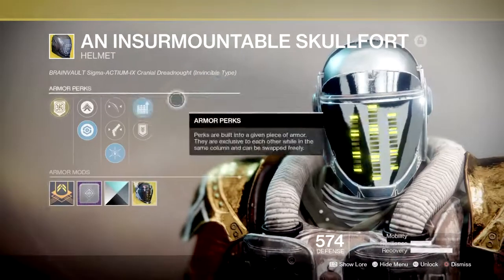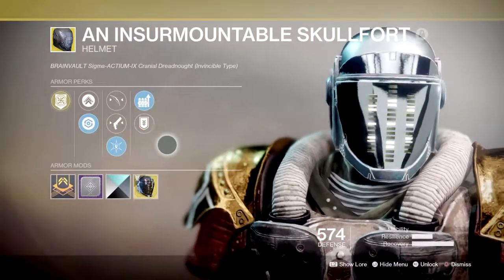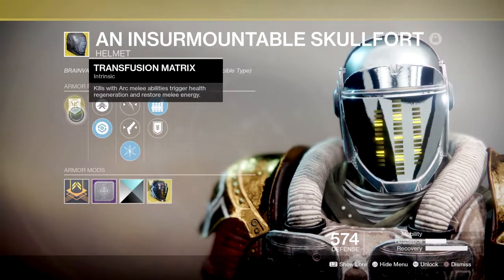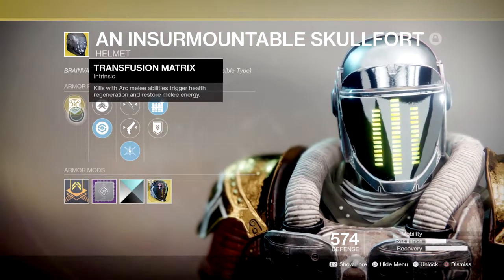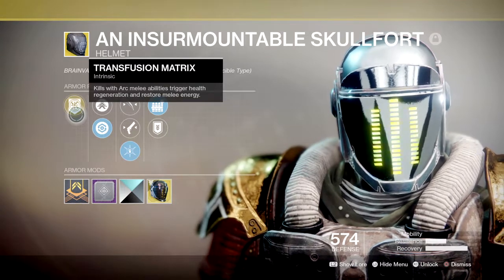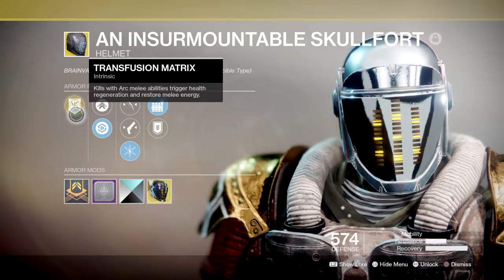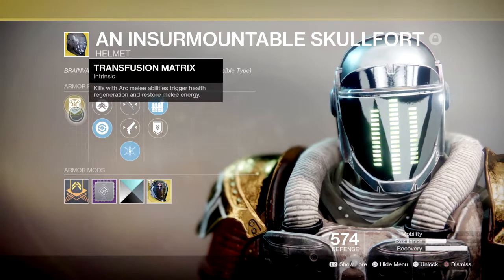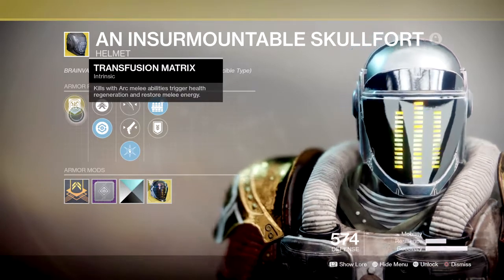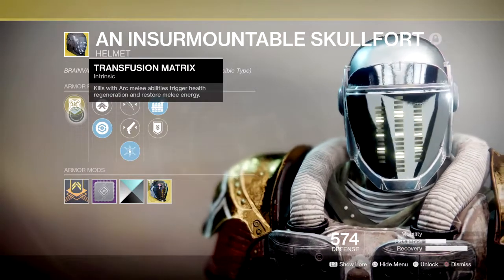Great for clearing up adds if there are too many enemies in one area that need to be cleared before proceeding onwards. Next we have the Skullfort Exotic, which when its special ability is triggered, allows us to regain health back to full and restore quite a large amount of melee energy back depending on how many enemies you take out — even if it's just one enemy, which 95% of the time will allow you to recharge your whole melee and health back.